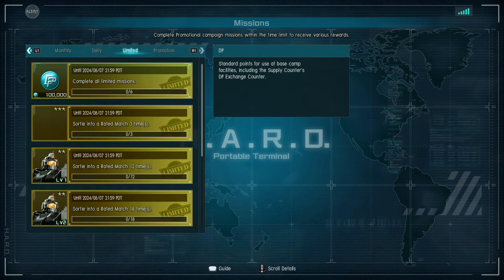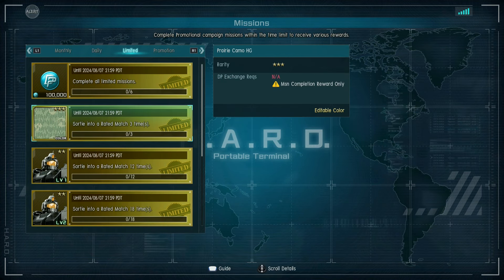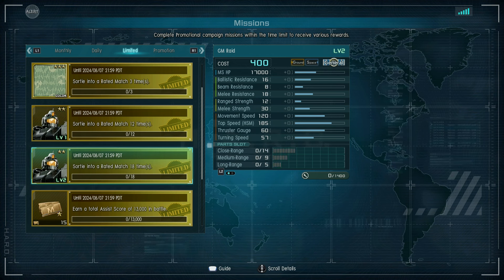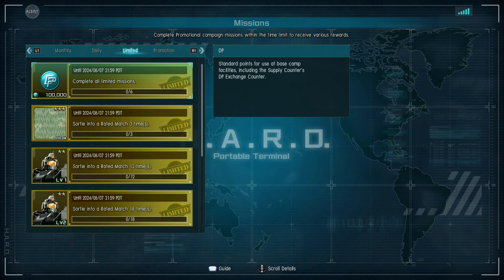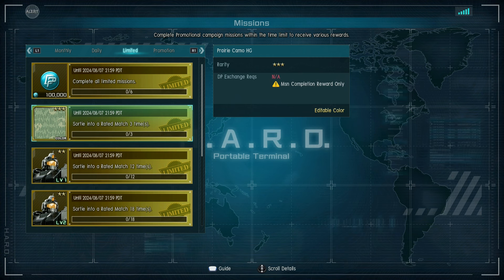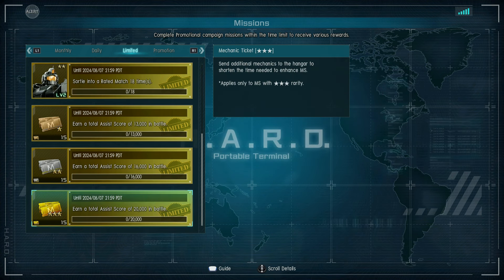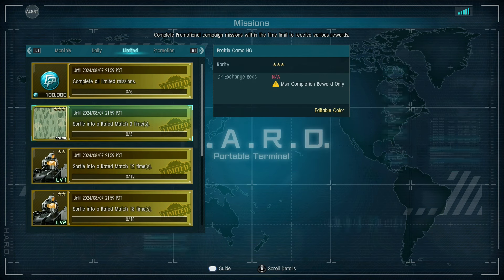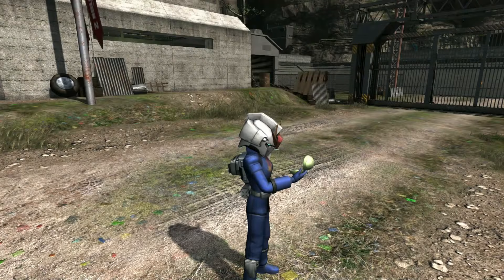Let's look at those limited missions. The Prairie Camo HG — I'm not sure if this is new or not, but it is editable, which is nice. That's three rated matches. The level one Gym Raid — basically the only Federation suit with a good shotgun — requires 12 rated matches for level one, 18 for level two. The other rewards are assist scores and you get 100,000 DP. I like how they've structured this because you don't have to finish the whole bank of missions to get everything — you just have to do the rated matches. If you don't care about your space rating, grind it out in space. I like the Gym Raid — its shotgun is very good.